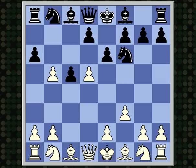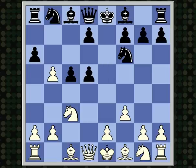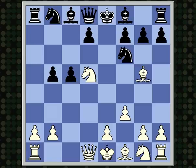After e6, there's also Nc3, but this doesn't really lead to anything. After pawn takes pawn, knight takes, black can just take on b5 here. And if Bg5, threatening to shatter the pawns, there's Qa5 check. This unpins the knight and prepares to take on d5. Afterwards, the knight comes out to c6 and black develops.